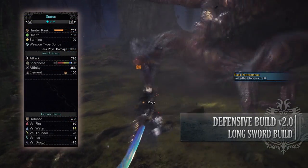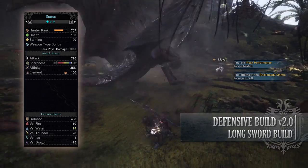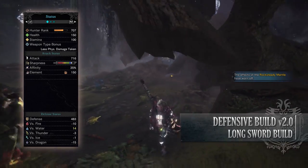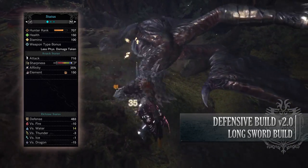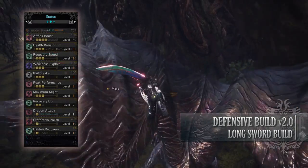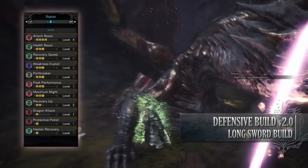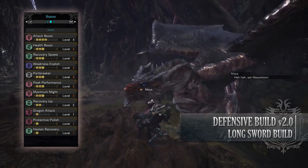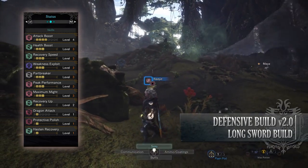If you've done what I've done here you should have a build with 150 health and 100 stamina — this will actually be 200 health once you've taken all your consumables on a hunt. 716 attack, again higher with Peak Performance while on a hunt, with White Sharpness. 35% affinity, which is actually 85% so long as you're going for monster weak points and have maximum stamina. 150 blast rating with strong defense especially against water, but you're fairly weak to fire and dragon. As for the skills: Attack Boost level 4; Health Boost level 3 increasing our maximum health to a possible 200; Recovery Speed level 3 which increases the rate our health regens naturally — normally this would only be for the red portion of health on your health bar, but with the Valhazak set bonus it will affect the entire health bar.